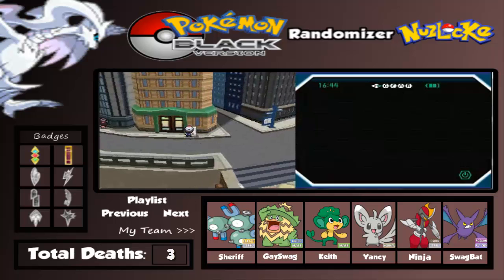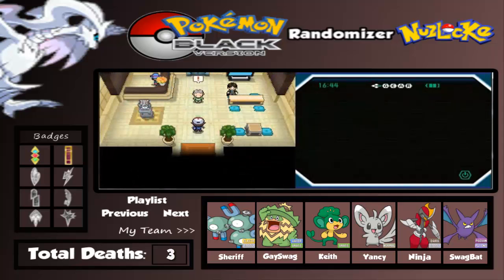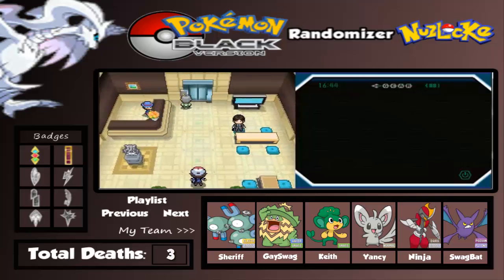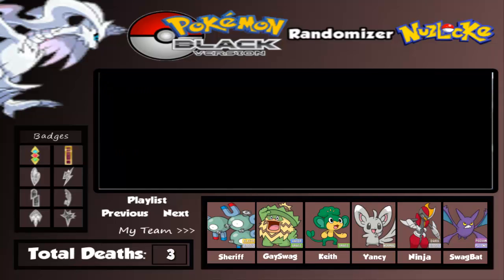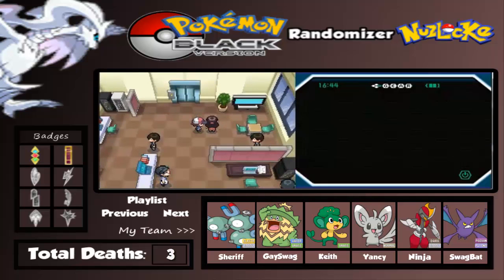Today we're gonna go battle some trainers and get some experience. There comes a janitor here and we'll get some experience shared. We're gonna battle these trainers inside on the 47th and 25th floor. Let's go first to the 47th floor and battle these trainers right now.